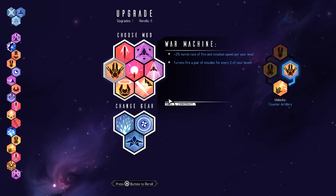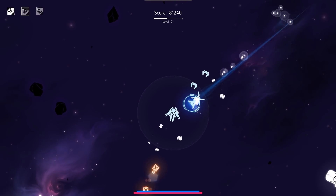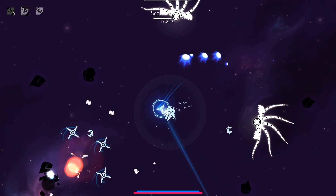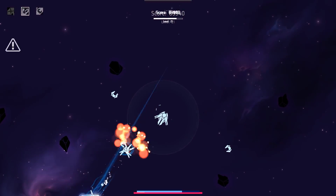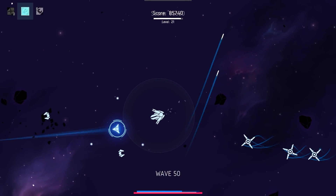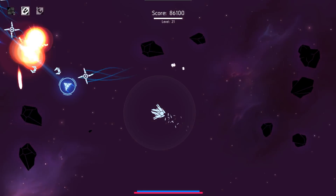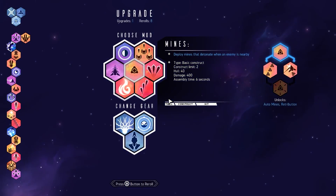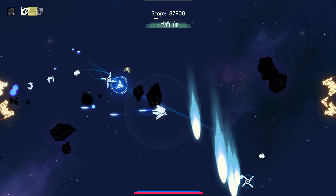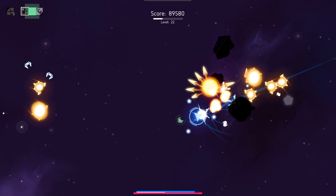Probably want to grab War Machine — because that actually makes my turrets super dangerous. They're already pretty good, but they weren't like primo. So far so good. Do we want to grab drones? Yeah, I'm just going to grab drones. They're not going to be the most powerful right now, but I'm going to have a lot of them, and that's just more fire.